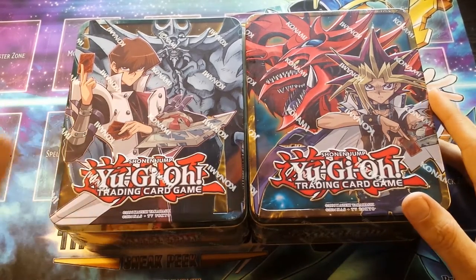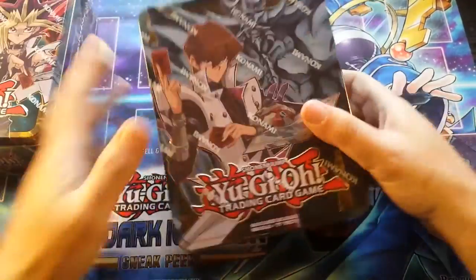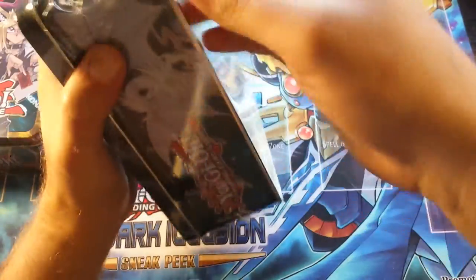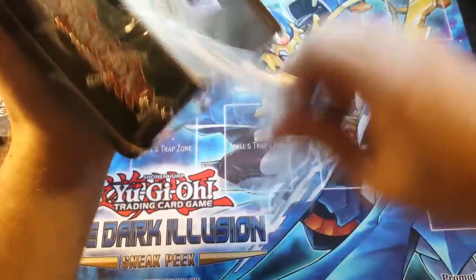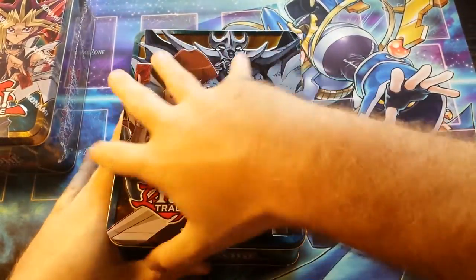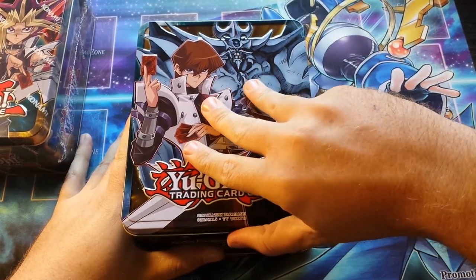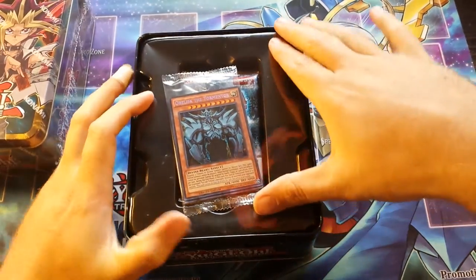I'm going to go ahead and open up the Kaiba edition because I'm kind of a Blue Eyes fan here, but I'm really excited to get this open. That Spirit Dragon on the side there, that's really cool. Some of the cool cards I'm hoping to pull out of this are like a Solemn Strike — that would be really awesome — or the Trap Tricks. That'd be really cool.